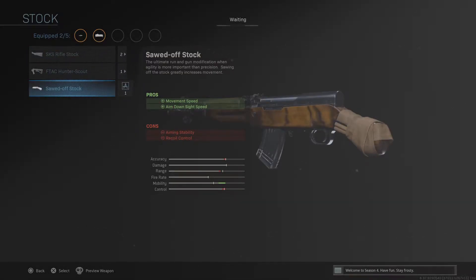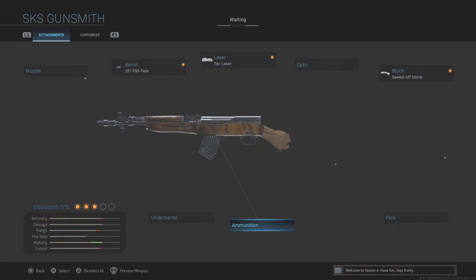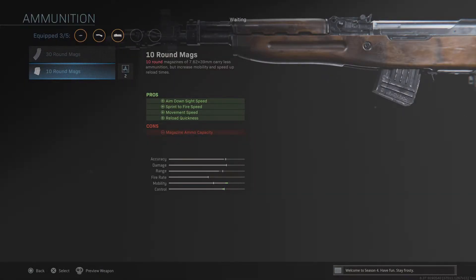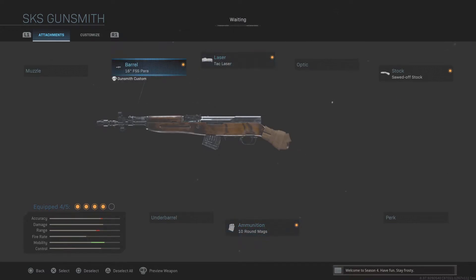The sawed-off stock gives you movement speed by two percent and aim down sight speed by two frames, which is a huge improvement. Just the stock alone brings it up to roughly the same ADS speed as most assault rifles. Adding these two attachments together makes it even faster. From there, the 10-round magazine also reduces weight, giving you even more snap to your aim down sight speed.